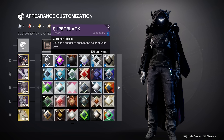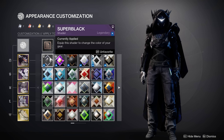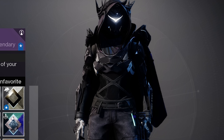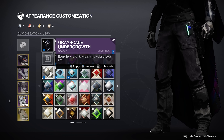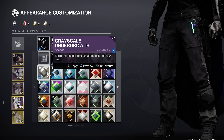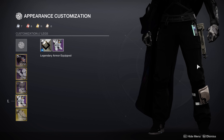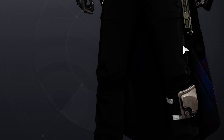I've heard that there is a shader that is even darker than Super Black, and that's kind of interesting because Super Black is popular for being the darkest shader in the game. The shader in question is Grayscale Undergrowth. Myth confirmed — at least on certain armor pieces, this shader is much darker than Super Black.